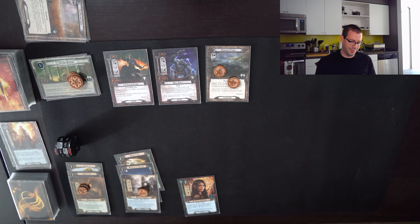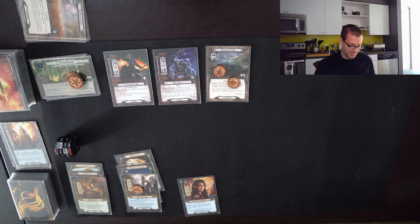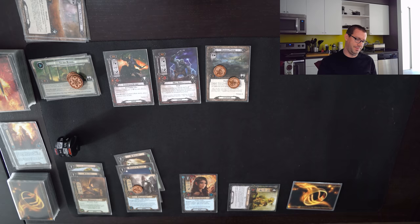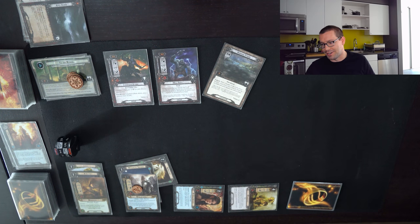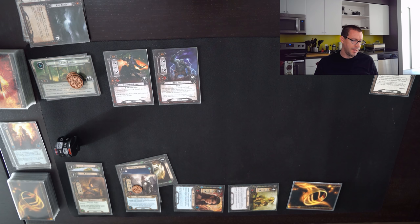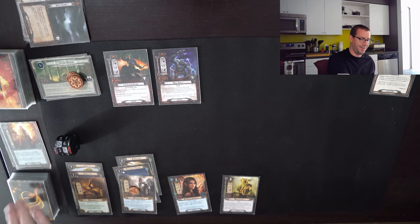Now I have a second Tale of Tinúviel in hand, so we should be set on taking advantage of Treebeard in the future to help clear out Chieftain Ufthak or the Hill Troll. Questing for nine once again — Evil Storm is probably never going to do anything to this deck. Asfaloth allows me to clear Gladden Fields, adding it to the victory display. I don't actually care about tracking progress onto the river anymore. Can't kill Chieftain Ufthak, so we continue stalling.